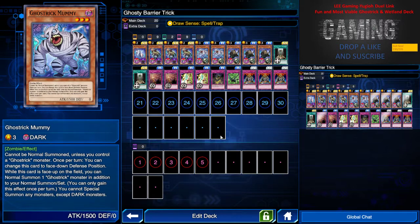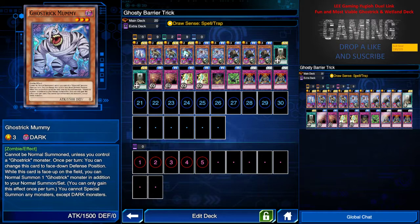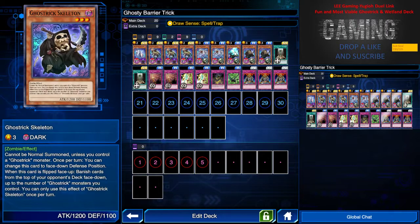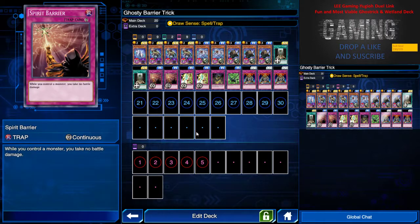I have two Ghost Trick Mummy — I set this first and then on my summon I can perform an additional summon beside my normal summon. Ghost Trick Skeleton: when it flips face-up while I control Ghost Trick cards on the front row, I can banish and mail out opponent cards. Gravity Axe locks their monsters into defense position.